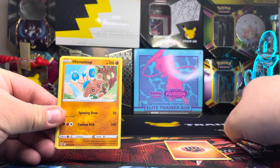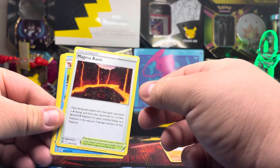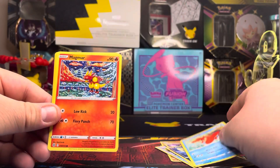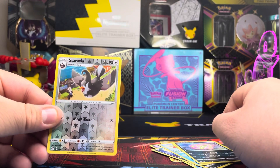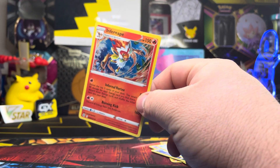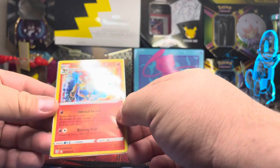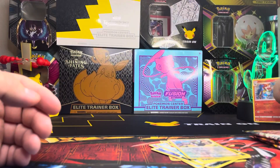Pack one: fighting energy, Magmar, Sneasel, Corphish, Magmar, Spheal, Sandshrew, Swablu, and a reverse holo star. And for our first pack rare — oh, Infernape holo! I don't have this one, so that's first pack magic. I'll take that as a hit anytime. This is definitely gonna go straight to my Brilliant Stars binder.